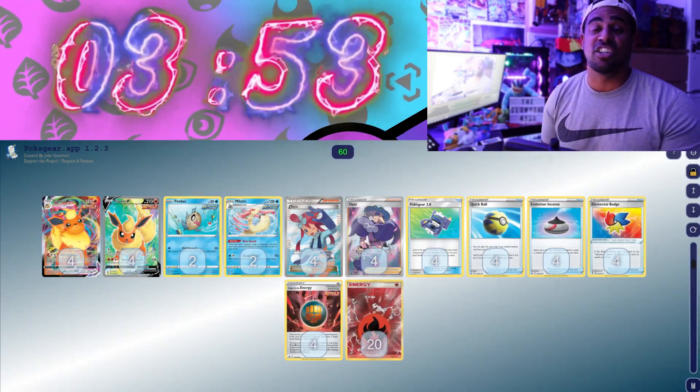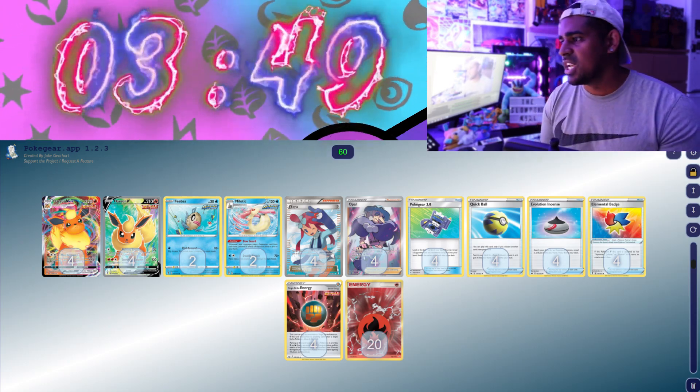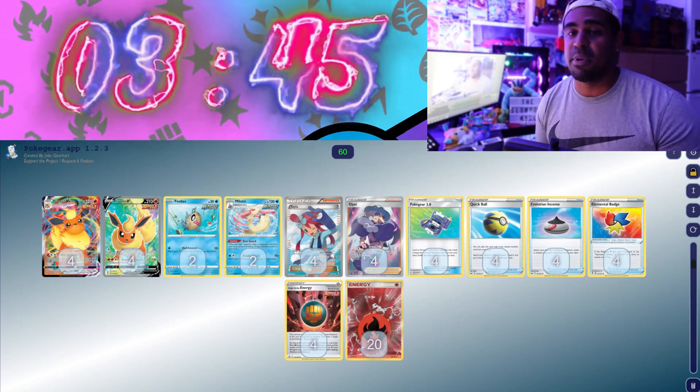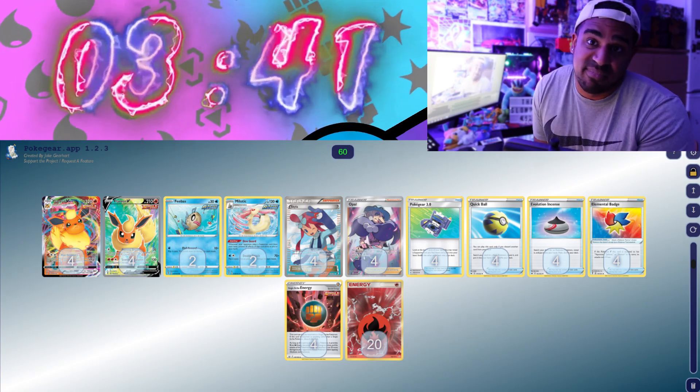Flareon VMAX's list — I don't know how to build this list. It would be good if it didn't need to have 2 or 3 energy attached, so all we're going to do is try and use Skyla and Opal to search out the stuff we need, and Milotic is there to stop Marnie.